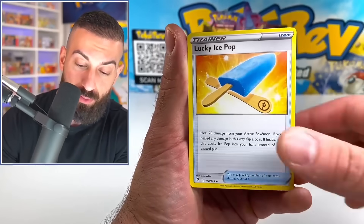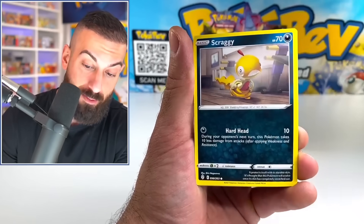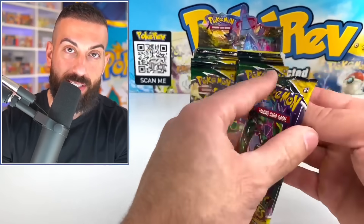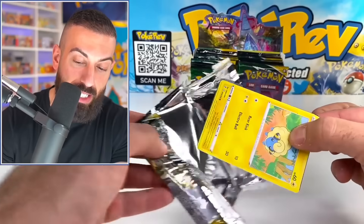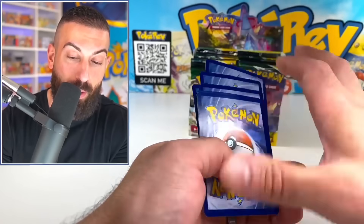You can still find them in a store at normal retail price, which is tough to do, but I still see people pulling it off. Fletchling, we got Scraggy — Non-Holo. There's no subset in Evolving Skies either, which makes it even more difficult to get your money back if you're not getting some actual good pulls in the main part of the set. Because there's only the main part of the set.